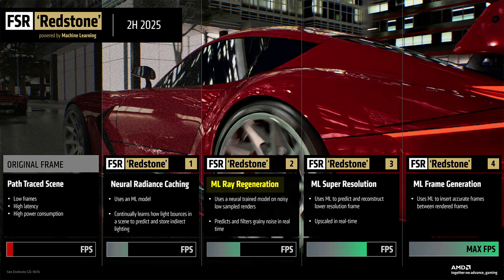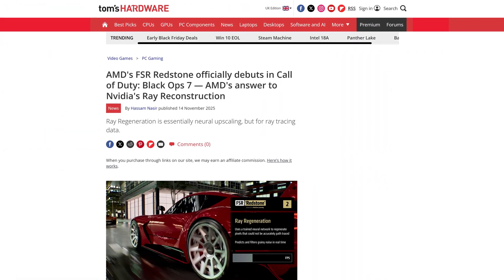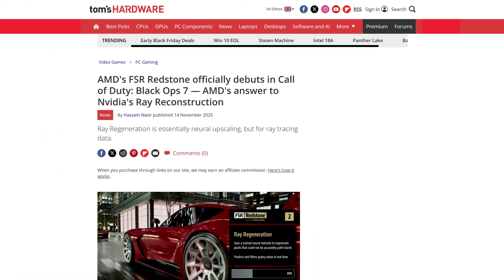Those four technologies being ray regeneration, super resolution, frame generation, and neural radiance caching. While some of them FSR already offered, others like Ray Regeneration are only just getting started, being introduced in Backup 7 as the first official title to actually support it. The full reveal of what games will actually support this technology will come with the big announcement on the 10th of December.